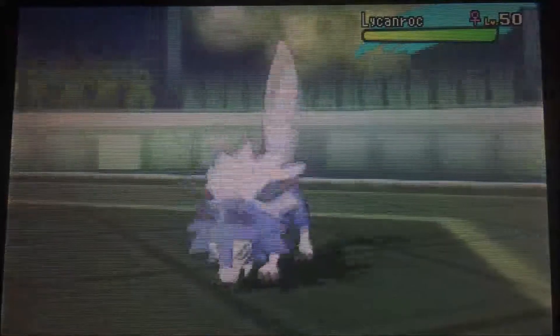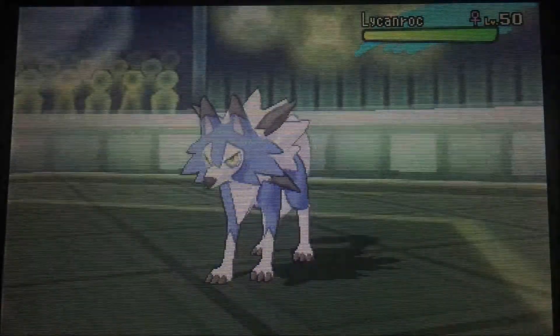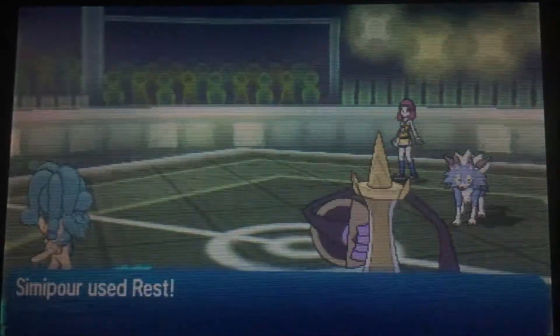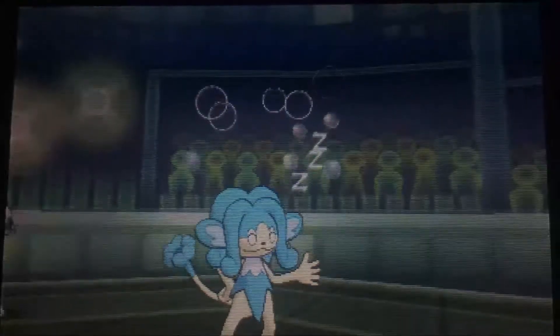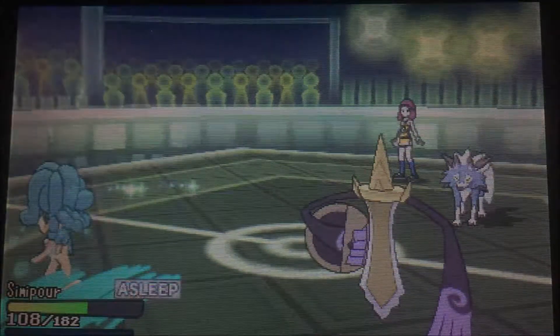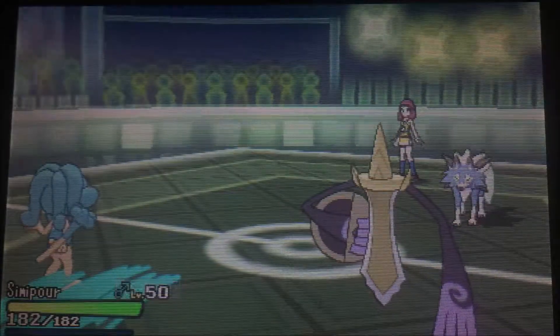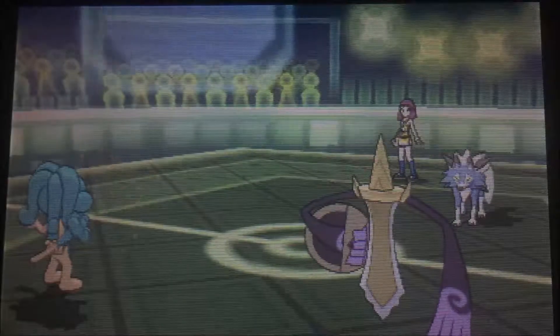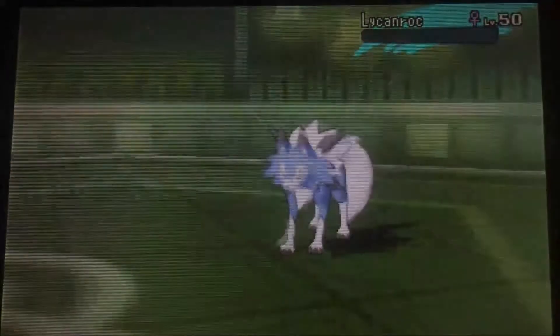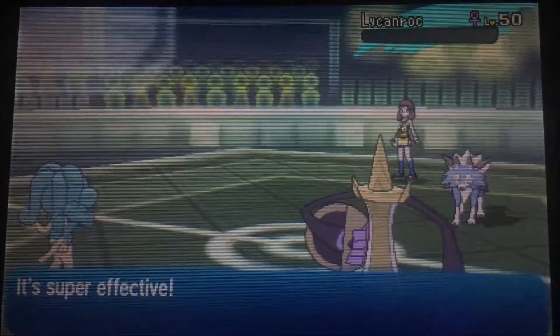Time to bring back in the Lycanroc. He should anticipate what Aegislash is going to do, so he instead aimed for the Simipour — maybe it is the Keen Eye, since that move he used does not have perfect accuracy. I go for the Rest — it's the Chesto variant. I wake up immediately and go for the Flash Cannon. He did not read me at all. I read him, and I got him.